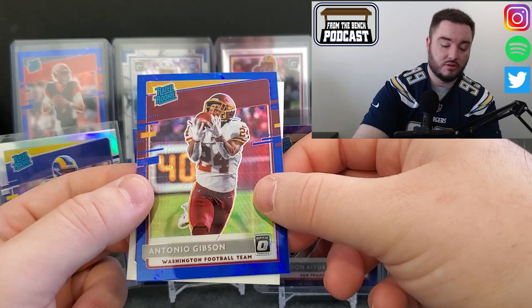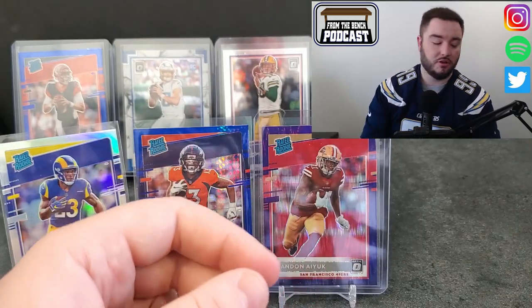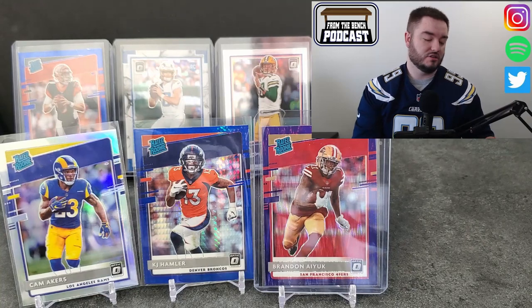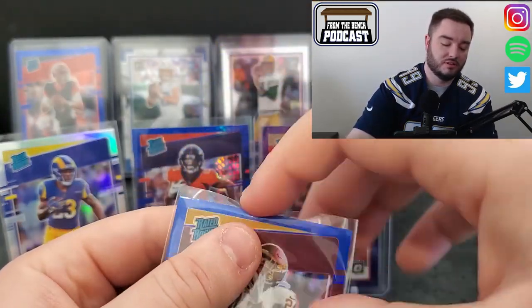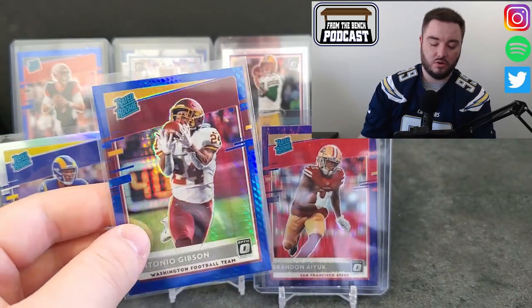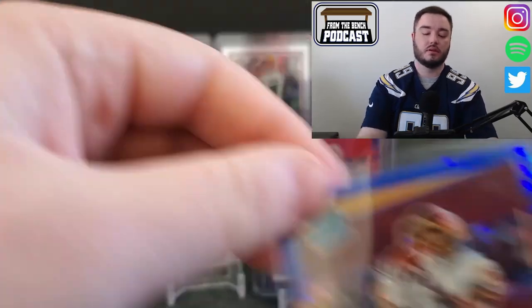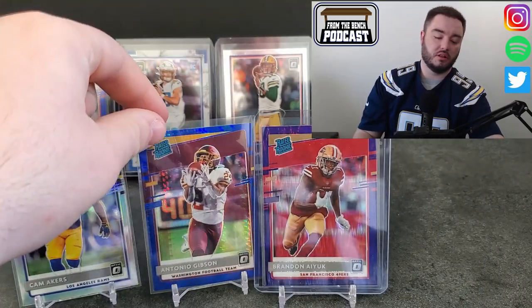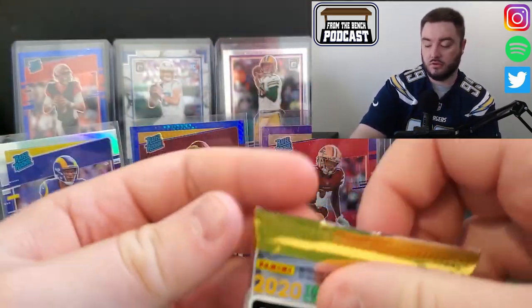For the Minnesota Vikings, KJ Osborne. Don't even look because Justin Jefferson just doesn't like me apparently - that's all I've understood out of this. But Antonio Gibson is a good card. Nothing against KJ Hamler, but Antonio Gibson has done a little bit more in the NFL - like 200 yards last year. It's wild.